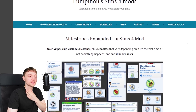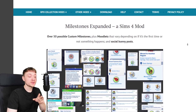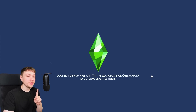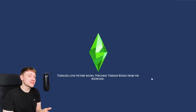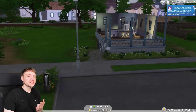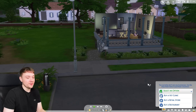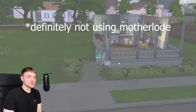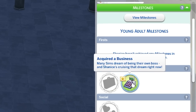This mod is called Milestones Expanded. Not only does it add tons more milestones, it also does some other things too. For example, The Sims 4 Get to Work comes with two milestones with Growing Together: one for getting abducted by aliens and one for discovering the alien world of Sixam — but it doesn't come with any others. So this mod adds a milestone for owning your own business, which is a pretty big milestone in life. If you buy a retail store, here is your brand new milestone: Acquired a Business.